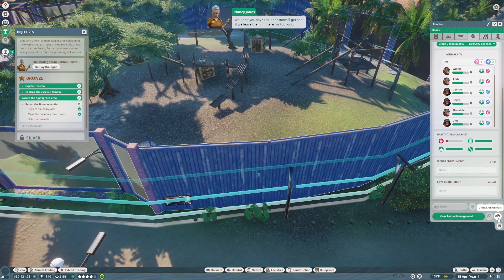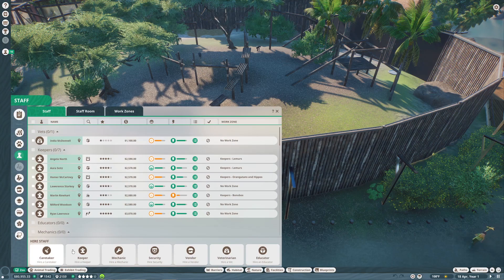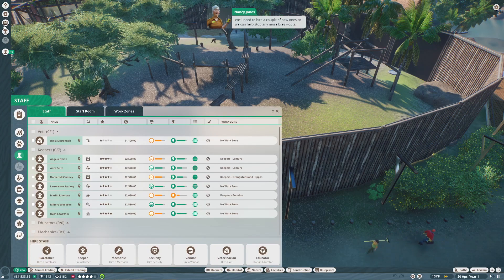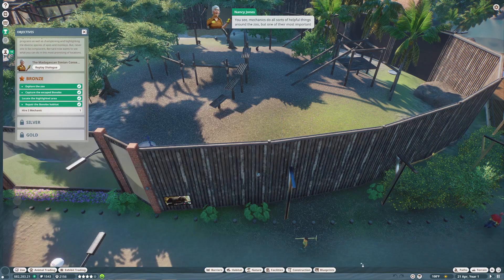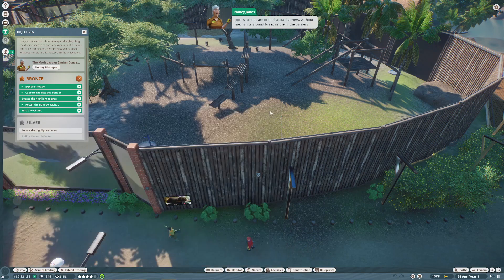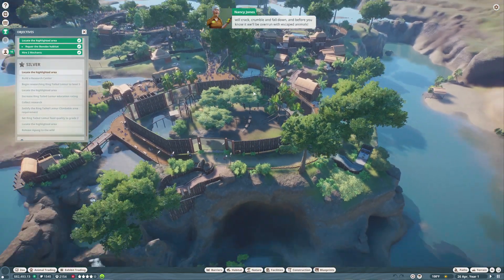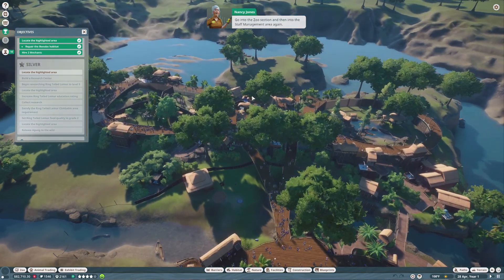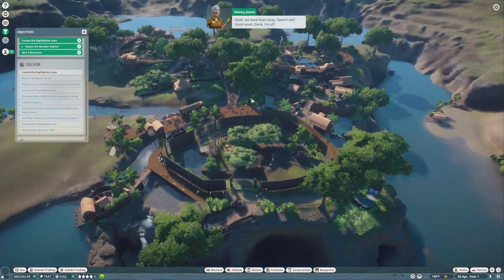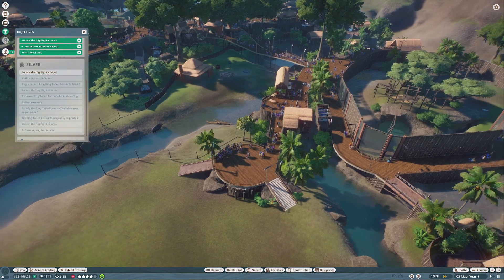Now that we've done that, it's high time we unboxed those bonobos — the poor mites will get sad if we leave them in there too long. Select the habitat barrier to bring up the habitat information panel. As well as the old vet leaving, the zoo's mechanics did too — we'll need to hire a couple of new ones to help stop any more breakouts. Mechanics do all sorts of helpful things, but one of their most important jobs is taking care of habitat barriers. Without them, barriers will crack, crumble, and fall down — and before you know it we'll be overrun with escaped animals. Go into the zoo section and into staff management again.